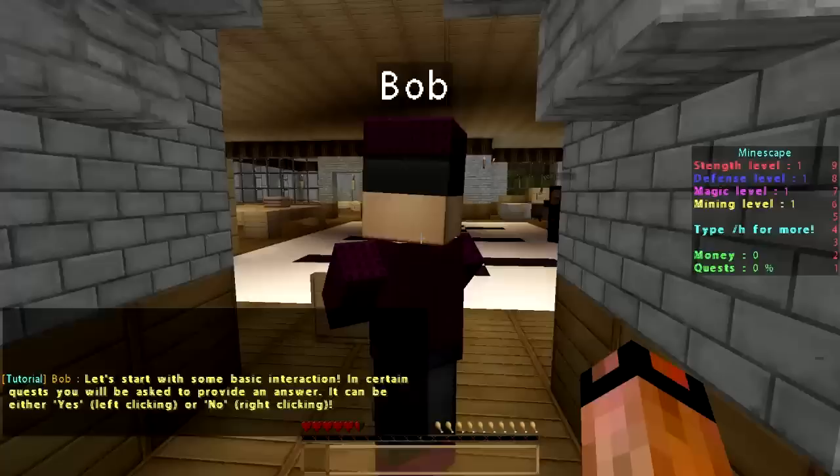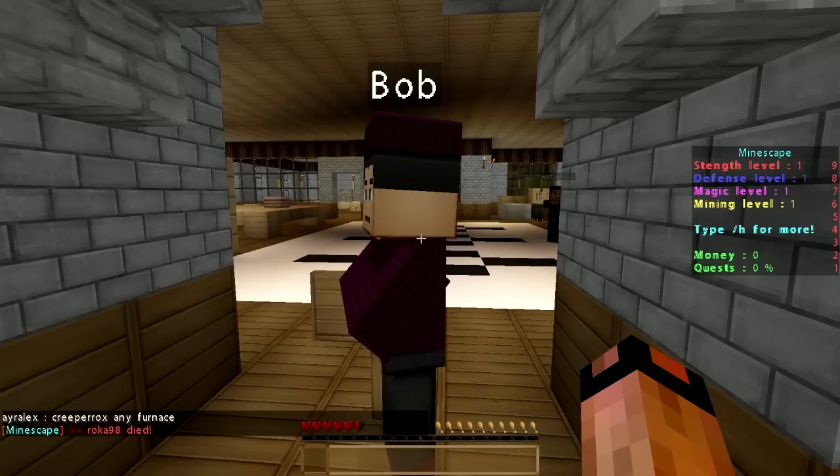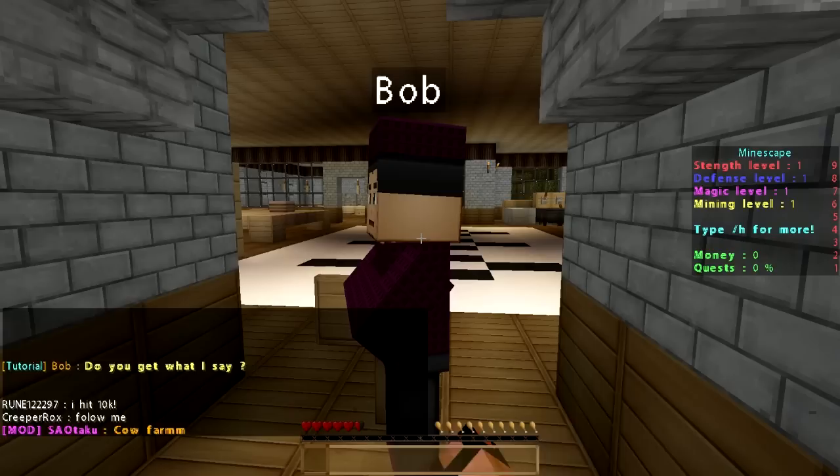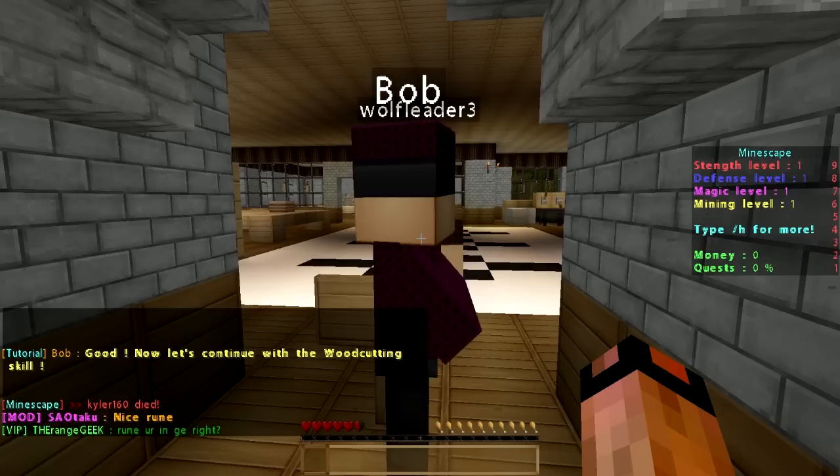Let's start with some basic interaction. In certain quests you will be asked to provide an answer — either yes by left-clicking, or no by right-clicking. You can right-click him again to continue speaking. He's asking you to perform a yes or no, so we're going to left-click and say yes. Good. Now let's continue with the woodcutting skill.